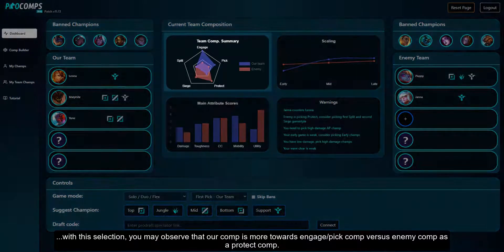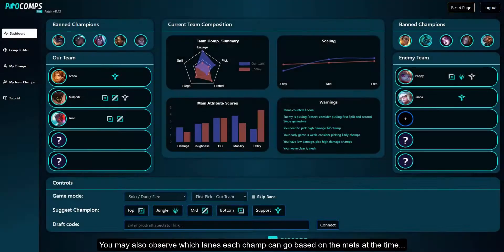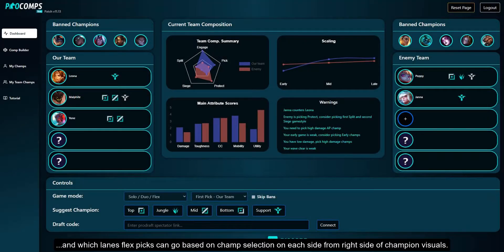With this selection you may observe that our comp is more towards an engage/pick comp versus the enemy comp as a protect comp. You may also observe which lanes each champ can go based on the meta at the time, and which lanes flex picks can go based on champ selection on each side, from the right side of the champion visuals.